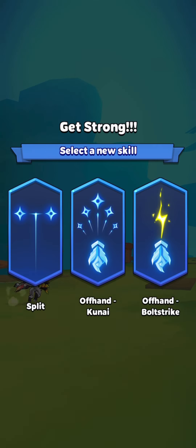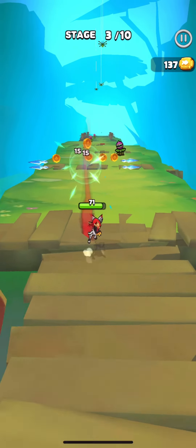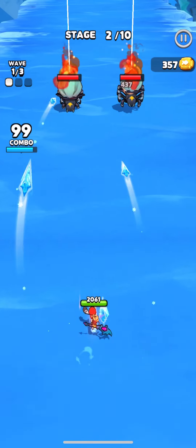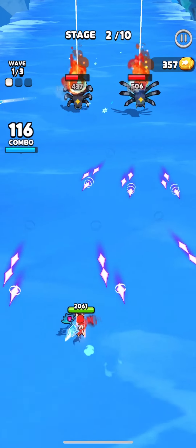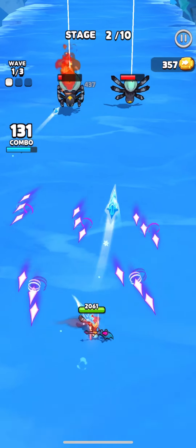Split skill: splits the attack on enemy hit, and split attacks do 50% lower damage. At the beginning it's a good skill since some stages have many enemies, but for your final boss I wouldn't choose it, because you won't do any damage to the boss or mobs as they are not standing on the same line.